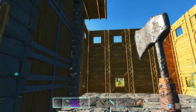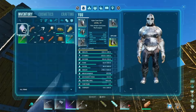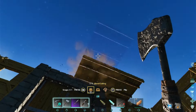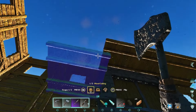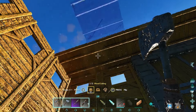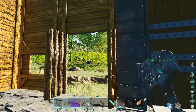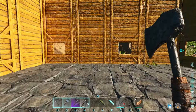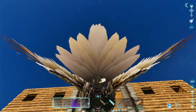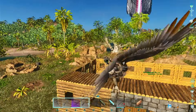Alright, we got the rest of the windows up and I made a crap ton of ceilings. So we're going to load the ceilings up all the way across. We got the doors put in too, so that's all looking good. I'm going to jump up here on the RG and place the rest of these ceilings.